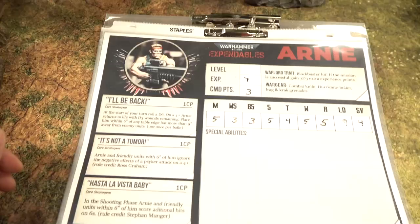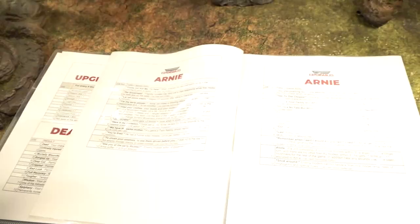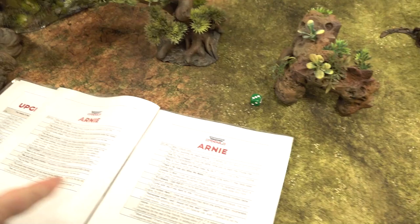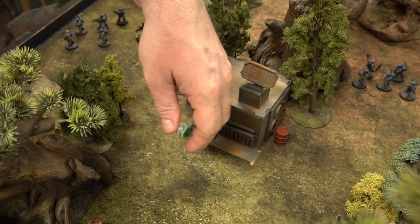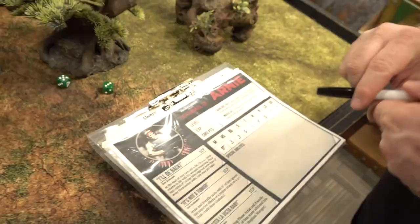With five or more XP, Arnie is now at level one and gets to roll on an upgrade chart. Rolling on the first chart, he gets 'Here's My Invitation': once per game, Arnie causes D3 mortal wounds to the nearest enemy unit within 12 inches. Arnie spends a command point to use it immediately on the guard with the key — killing him. One more XP. The key holder is dead and needs to be searched.